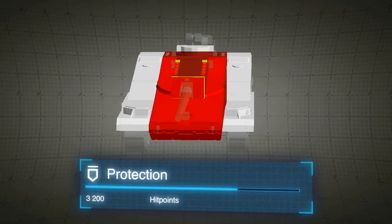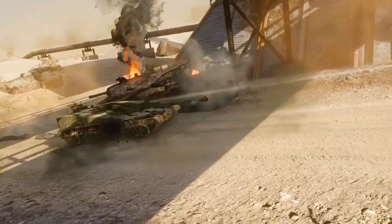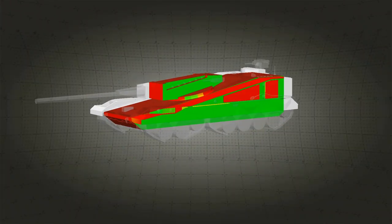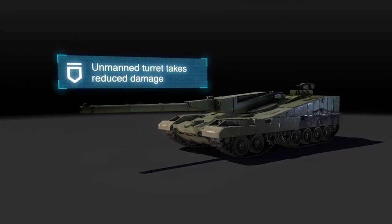The Object 490 is a juggernaut of a tank, with its front hull being practically invulnerable to all, save for a few shells. The turret armor is somewhat thinner, but the turret itself is unmanned and therefore takes only reduced damage.